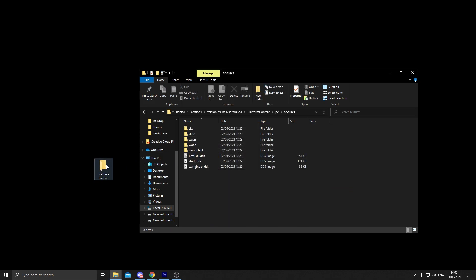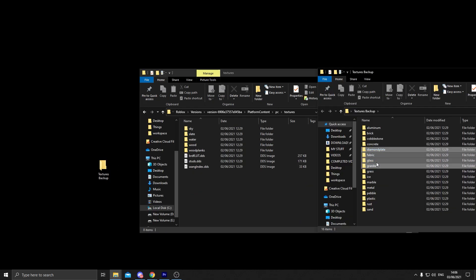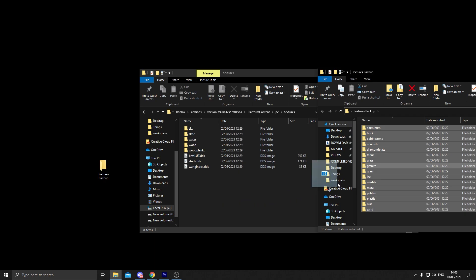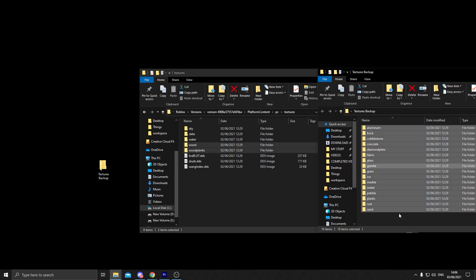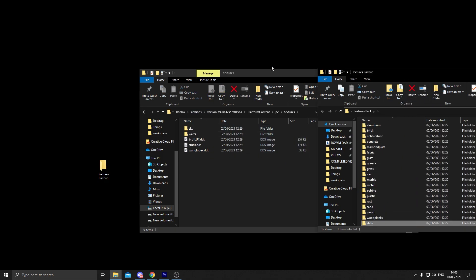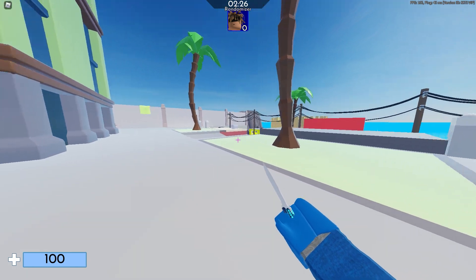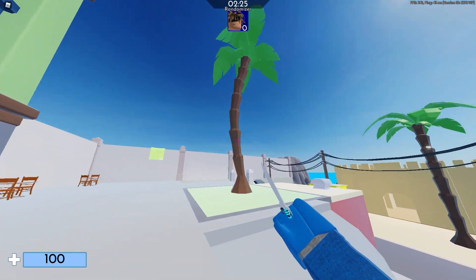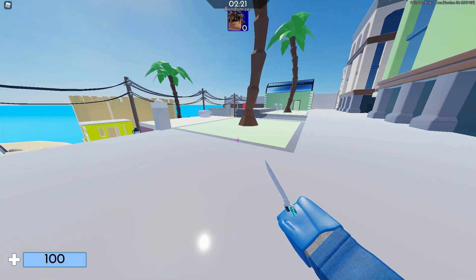Once you want to restore all the textures, you can move them all back one by one or all at once. I'll show you guys how the game looks without any textures — if you don't like it, you don't have to do it. As you can see in game, there are no textures, only solid and smooth colors. But that will increase your FPS and reduce your ping a little bit.